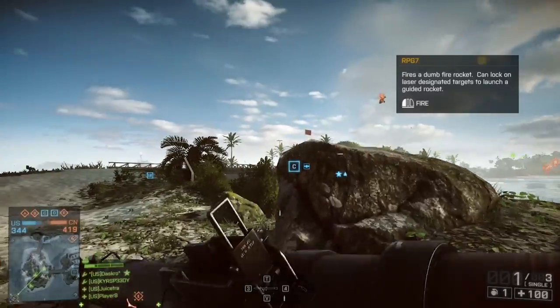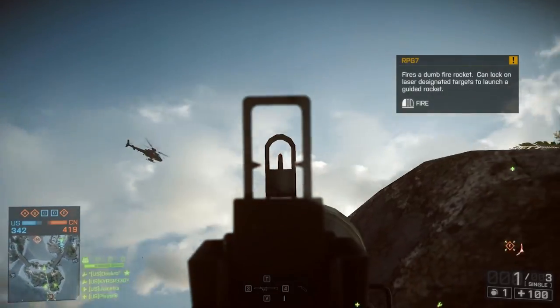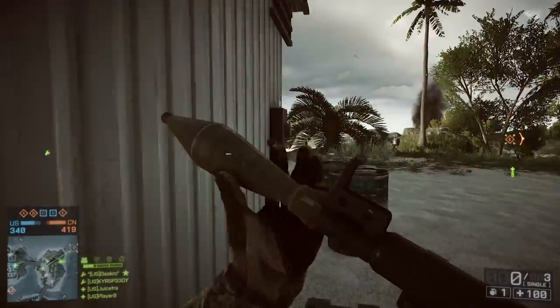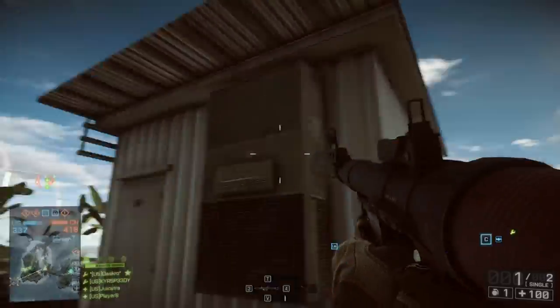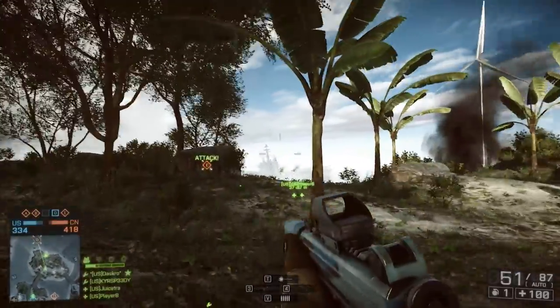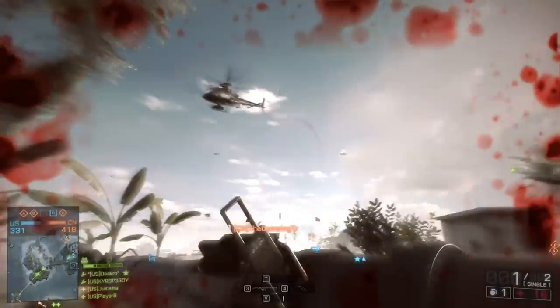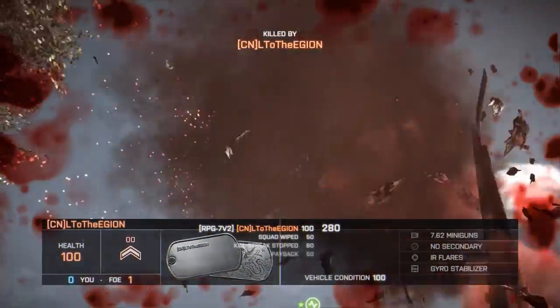This brings us to the most powerful but also most difficult launcher in the game: the RPG-7. Like the SMAW, the RPG-7 fires a rocket, but instead of a flat trajectory, it has an arced trajectory like in Battlefield 3. With the RPG-7, you must compensate for distance, elevation, and whether your target is moving or not. It is by far the most difficult of all the launchers, but it does the most damage.